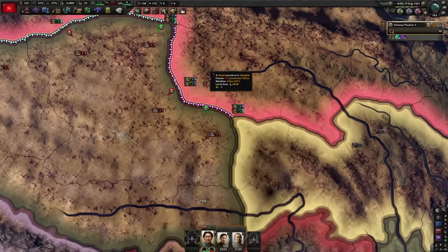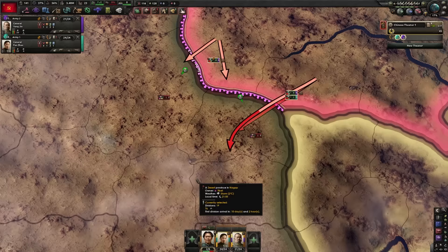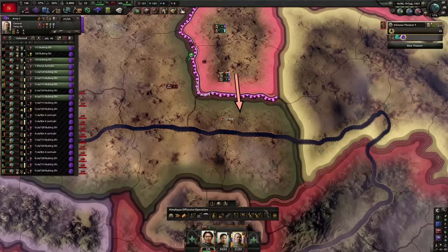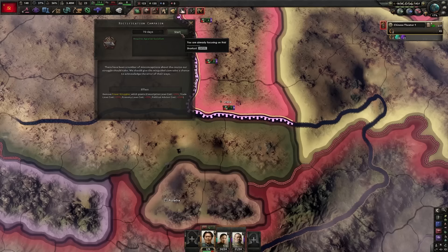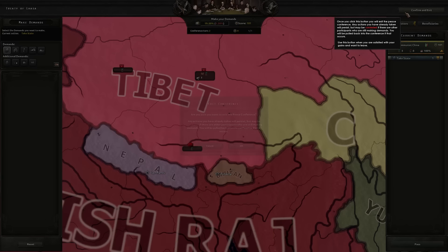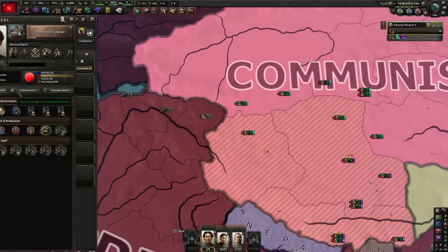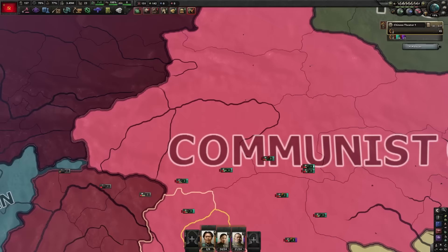Construction two. The majority of our army is marching to the capital and a small detachment will pin right here. Reunification campaign — it's going to remove power struggles. Tibet has capitulated — annex the entire thing. I'm going to set this onto civilian oversight because I want them to gain compliance, which gives me access to more factories, resources, and manpower.